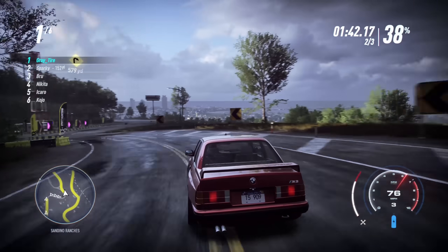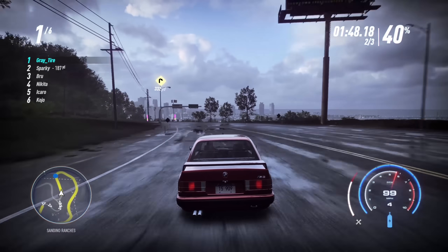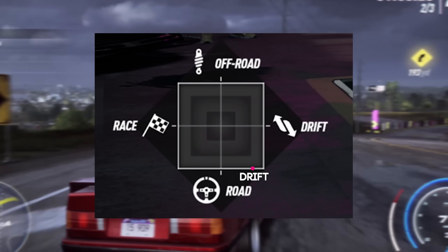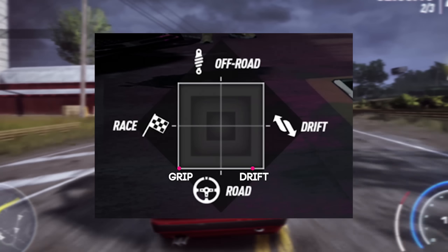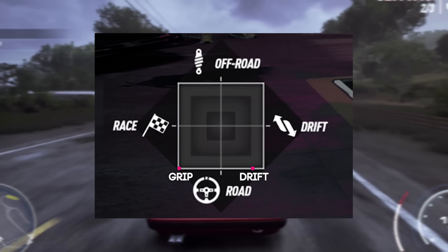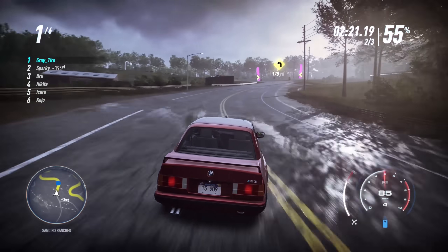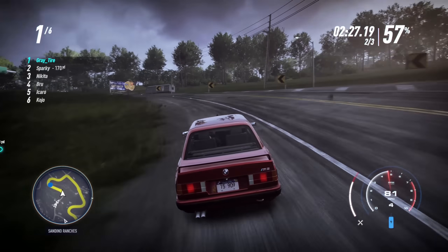Earlier on I mentioned that I made a Polestar 1 as a full grip build and a full drift build. With certain cars, it only goes to certain areas in the performance matrix — that's the little square where you can see the dot. When I was racing full drift the dot was there, and when I was racing full grip the dot was there. Now, some cars won't be able to do certain things. The Polestar 1 is incapable of going to full drift because that isn't what the car is made for — it's made for full grip. Some cars won't be able to go full drift, just like some cars won't be able to go full grip. Front-wheel drive cars are really going to struggle to go full drift, and some all-wheel drive cars will also struggle that way as well.